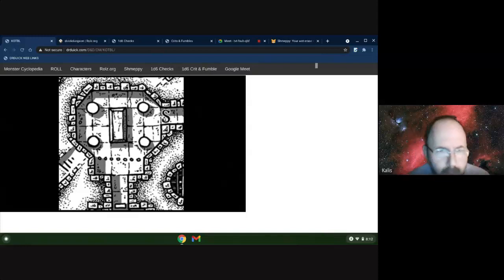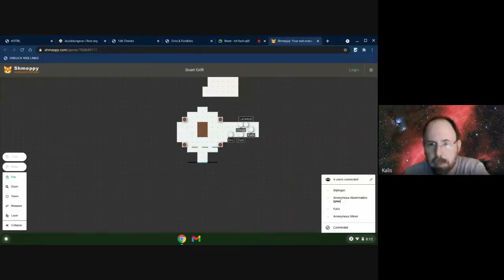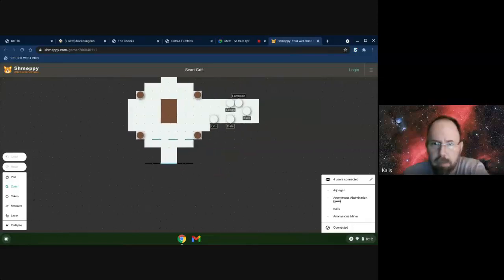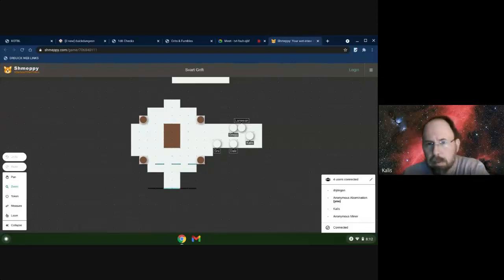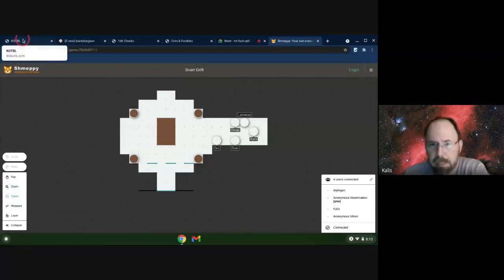We have the dwarven shields up front right now. Let's go into Shmeppy. Do we see any beings in here? There's no beings in here that we see - nothing from what you can see. Of course, there's always nothing. There was something, then that would be pretty obvious what you should do next. But there's never anything right in front of you.